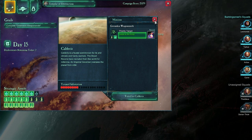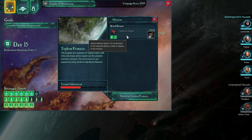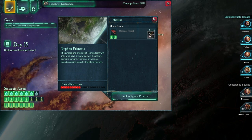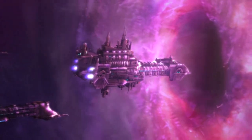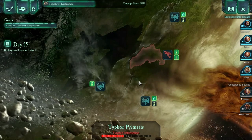We have a priority target over here for the Greenskin Weaponsmith, and on Typhon we've got Brood Swarm. The interesting thing is that we do have a bonus deployment for the day, so we may be interested in taking out the Brood Swarm. I don't really know if I want to advance the storyline or just do the optional stuff, but let's go do the optional stuff — that's probably going to benefit us in terms of XP. And through the Tingle Gate to Typhon Primaris.